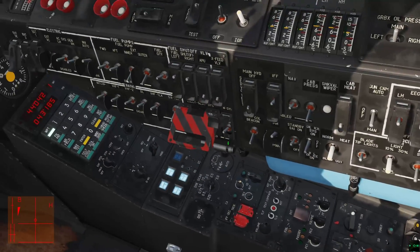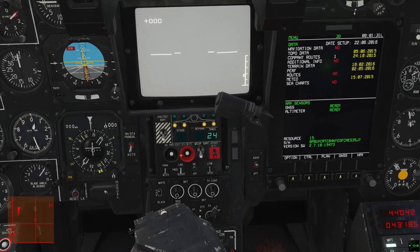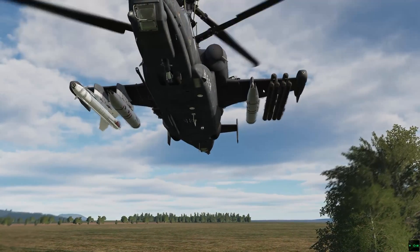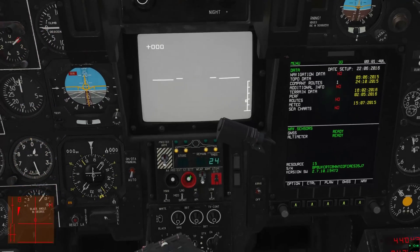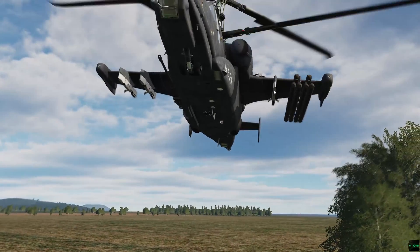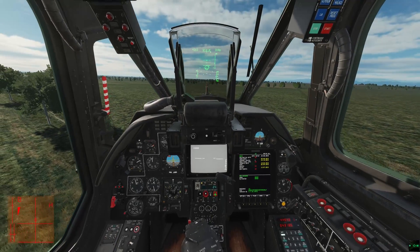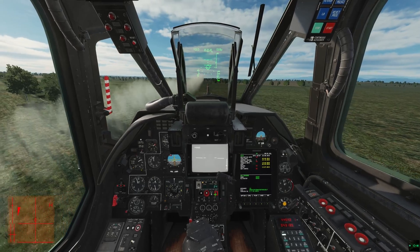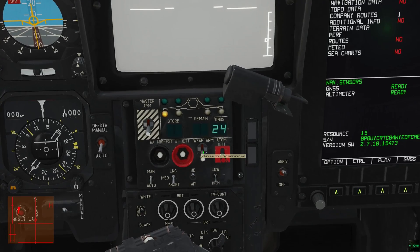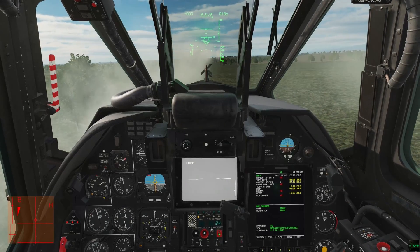To jettison weapons, just have power to your weapons — master arm can be off. If you press external stores jettison, then all pylons including KH-25 missiles, except for Vikhrs, will be dropped. You unfortunately don't have a choice of which stations; it will ripple off all non-Vikhr hardpoints. Holding expedite emergency ATGM launch ripples off all Vikhrs in an unguided fashion. If you wish, you can arm the Vikhrs first with jettison arm mode arm/disarm fuse, so they explode when you ripple them off.